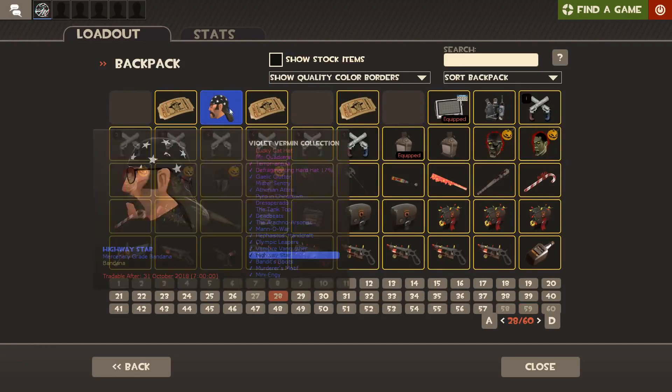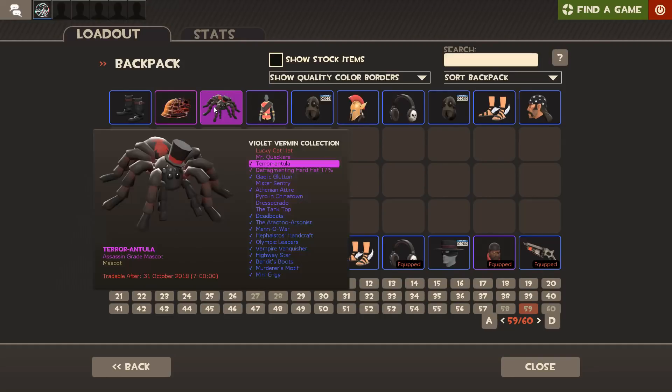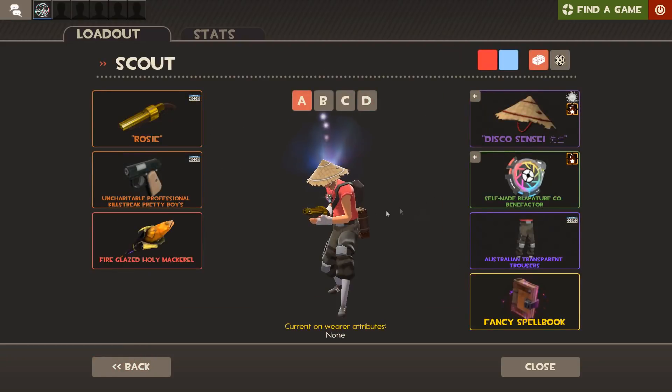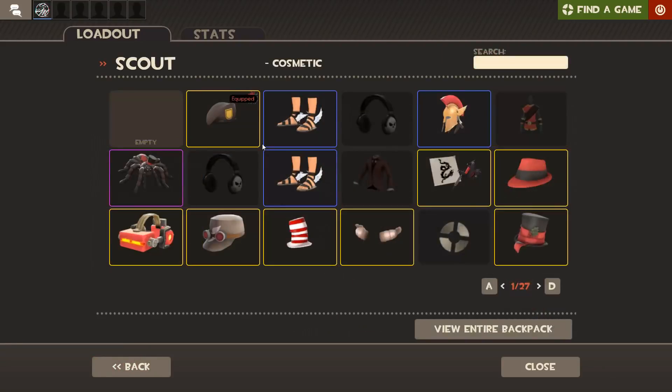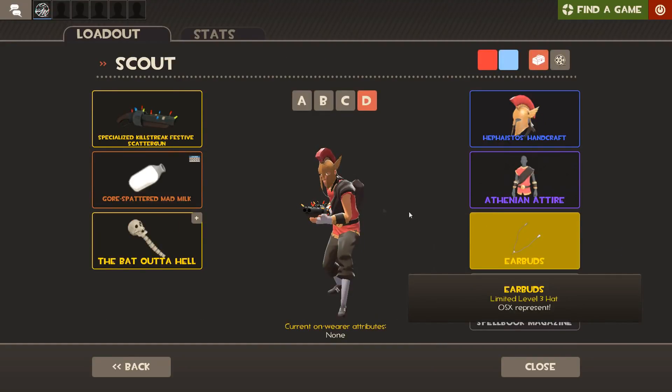We did quite well out of that. Let's have a proper look at everything we got. We did end up with a few dupes unfortunately, but I don't think in that situation there was much I could have been unhappy about. I mean, I didn't get an unusual unluckily, but I did actually get the hat I wanted from this update, another pink, and then a whole awesome looking Scout set which I'm gonna go and equip right now.